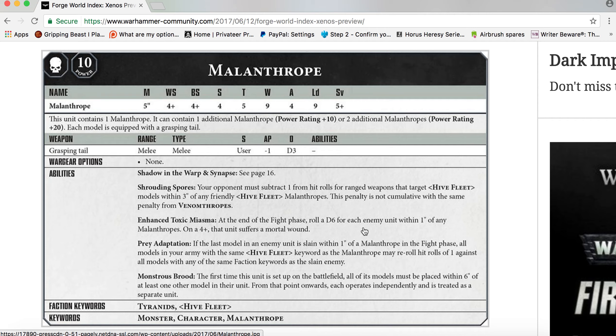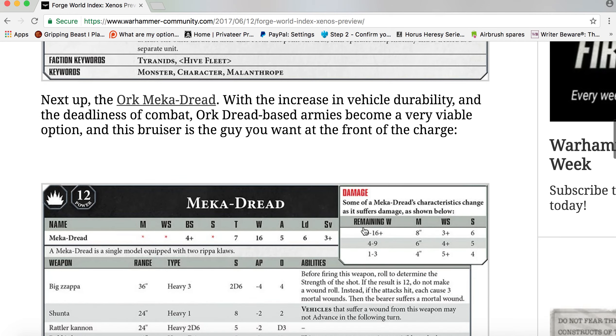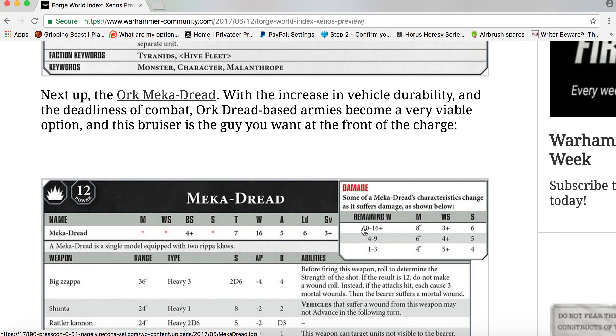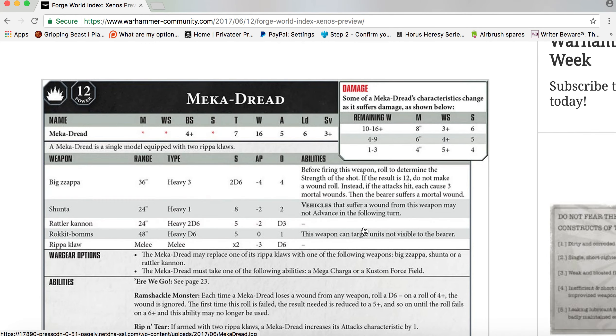Next up: the Ork Meka-Dread. With the increase in vehicle durability and the deadliness of combat, Ork Dread-based armies become a very viable option, and this bruiser is the guy you want at the front of the charge. The Meka-Dread's Movement and Weapon Skill are damage-dependent. With 10 to 16+ wounds, Movement is 8 inches, Weapon Skill 3+, Strength 6.